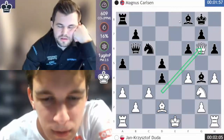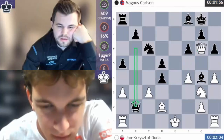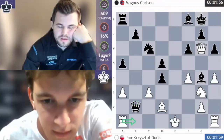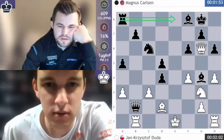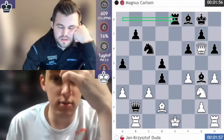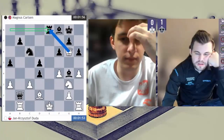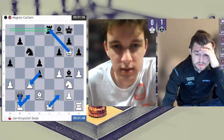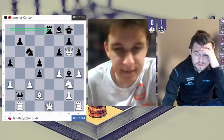Queen g6 played, trying to stop rook e8 and hitting the bishop on g4, but queen takes b2. Maybe just castle — rook b1 played. And rook e8 check — oh, that's a nice move! Queen takes rook, then queen c2 pins and he takes the rook. This is just winning. Spotted in an instant by Carlsen. Duda is shaking his head now.